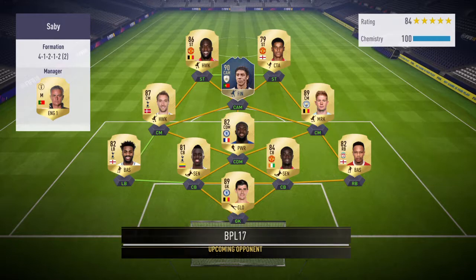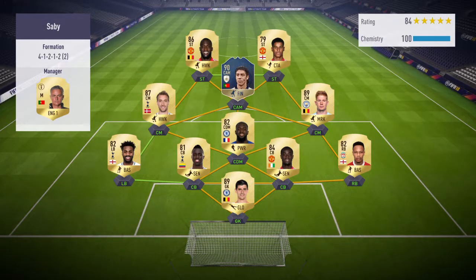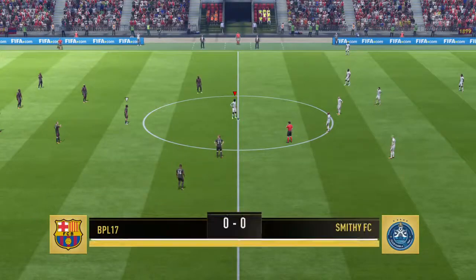A full Prem team with Rui Costa in the middle. But I ain't worried — I've got Robert Snodgrass on the right, stated the best midfielder, the best old-fashioned winger in the world. Better than Messi, better than Ronaldo — who needs them when you've got Robert Snodgrass? He's even got an inform card.